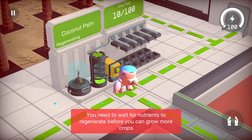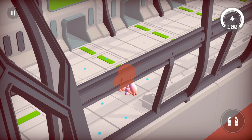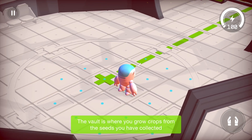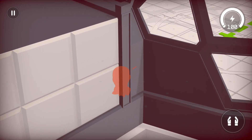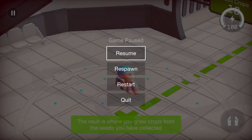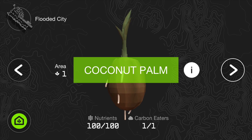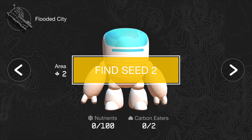You need to wait for the nutrients to regenerate before we can grow more crops. What if we go into — how can I go back then? The vault is where you grow crops from the seeds you have collected. What I'm wondering is, how can I go back and start looking for some more crops, for some more seeds? If we quit this, go into play, go into the flooded city — we could go and try to find ourselves another seed. You know what, yeah, let's just go and do that, why not?